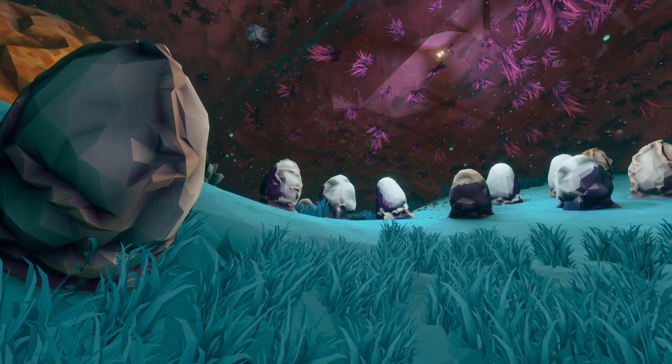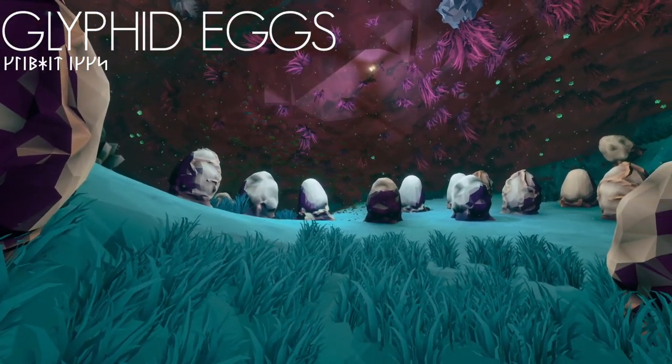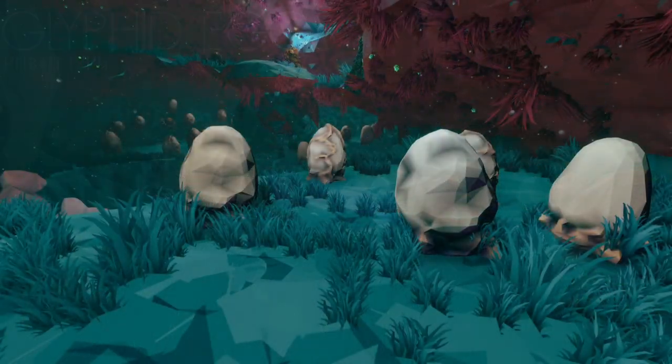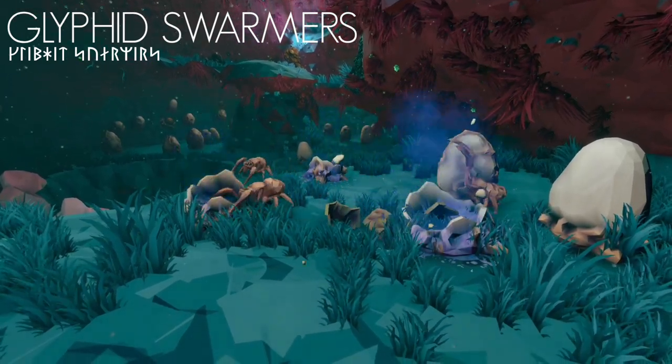These webs are often positioned around nests of glyphid eggs, which will release glyphid swarmers if damaged. Though small, these swarmers are highly aggressive, and can overwhelm a single dwarf with ease.